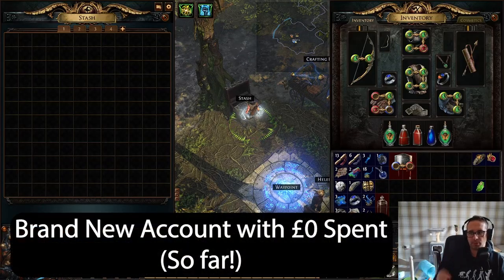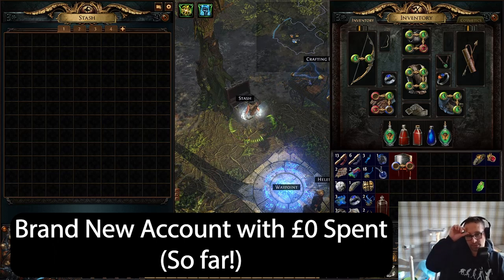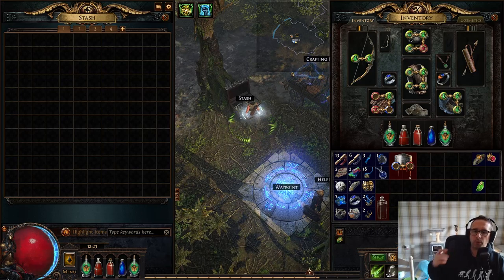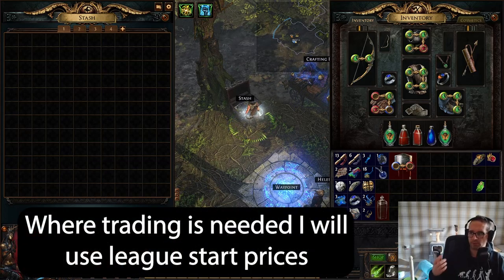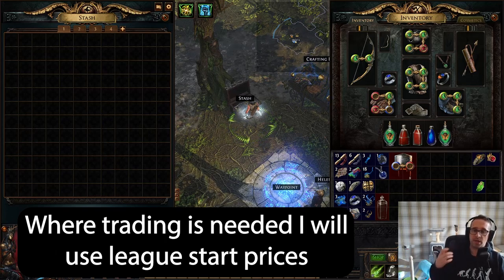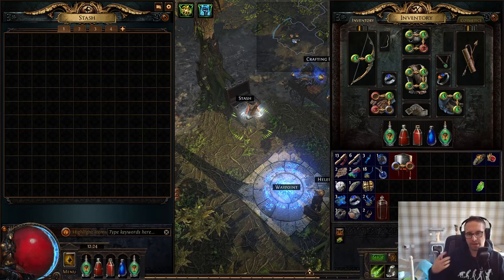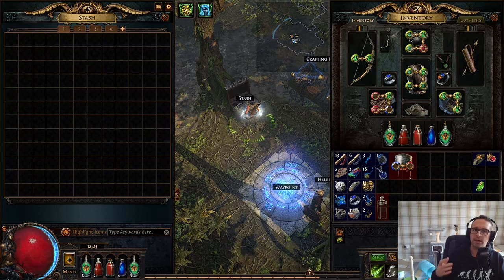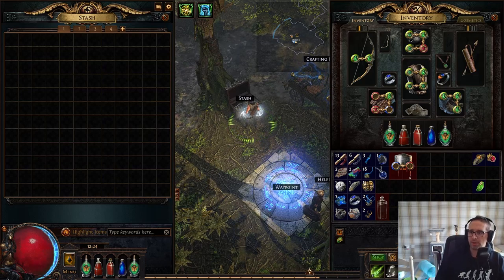To help me with this I'm using a brand new account. I might buy a couple of premium stash tabs just so I can trade, but the idea is to represent an average player experience. I'm going to be trading as little as possible and when I do trade I'll make sure the prices represent a league start scenario — so if a 6-link costs 5c now but 60c at league start, I need to save 60 chaos first. I won't be buying any gems; I'll level them all myself and self-craft the majority of gear to keep the guide flexible league after league.